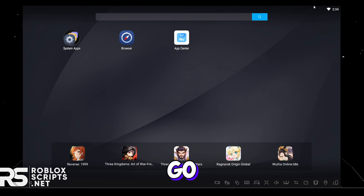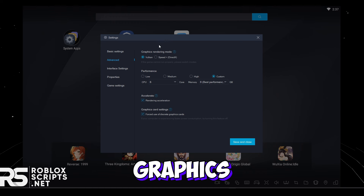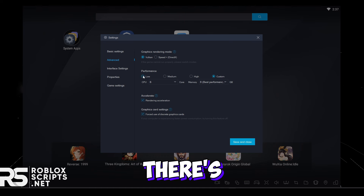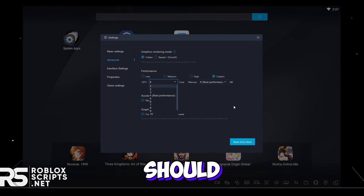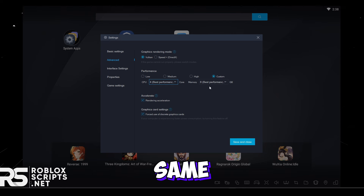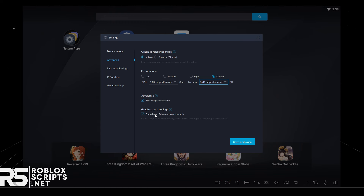Once you're in the emulator, before we do anything else, you're gonna want to go to your settings tab. I'll show you guys how to optimize your settings for the best performance and best FPS. In the settings tab, go to Advanced. For the graphics rendering mode, it doesn't make a difference for me, so you can choose either Vulkan or Speed Plus. Down here in the performance section, there's Low, Medium, High, and Custom — you're gonna want to select Custom. For the CPU part, it should auto-detect what's best for you depending on your PC; for me it's four. For the memory tab, select the best performance for you — in my case it's eight. Enable rendering acceleration and graphics card settings.